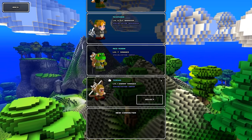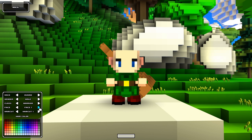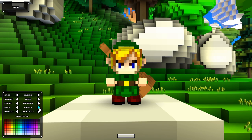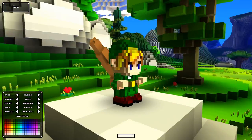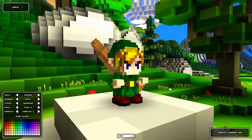Here is the Link skin. To make your character, you need to be a warrior with face three and haircut one — though you can change the hair if you want. Let's call him Link and jump into the game.